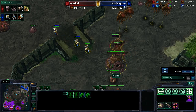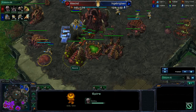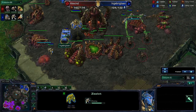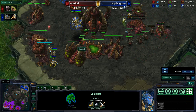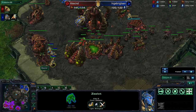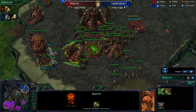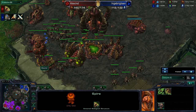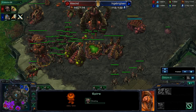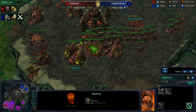A warp prism comes in and it looks like all of Alexine's units are at position. Is the spire going to get sniped? Roaches are in production and they're going to be taking out those zealots, but they are not focusing down the zealots on the spire. Will he be in time to pick them off? It's going to be extremely close. A transfuse goes off — clutch transfuse right there from the queen — able to save that spire. And instantly morphing it into a greater spire.